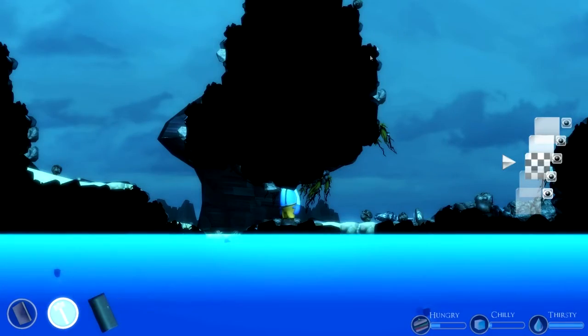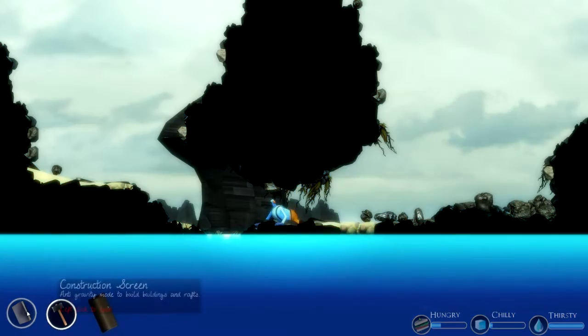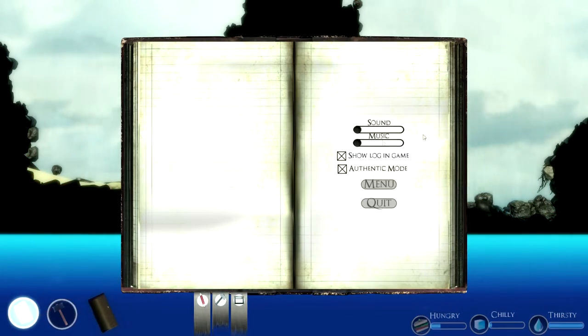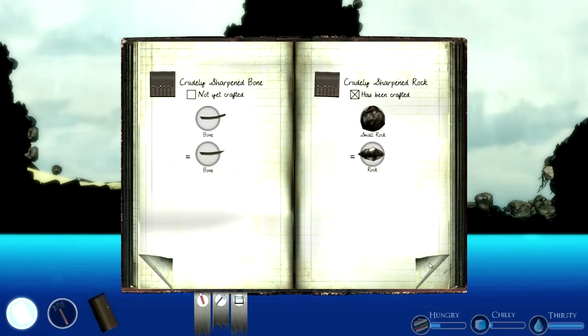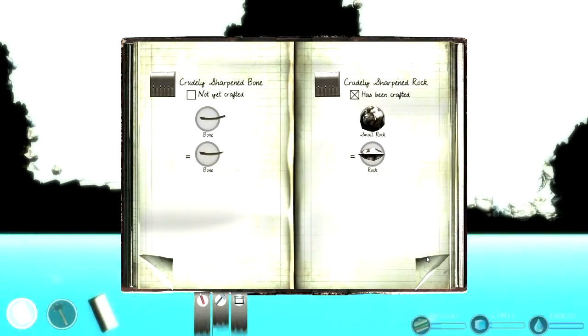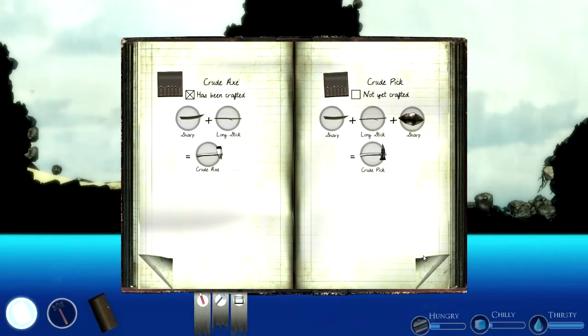Wrong thing there. Wrong thing again. Third time's the charm. There we go. Crafting recipes here — we've got sharpened rock. Get a bone and make it a crudely sharpened bone. Crude axe. Crude pick. So we're going to need a long stick and a sharpened bone.